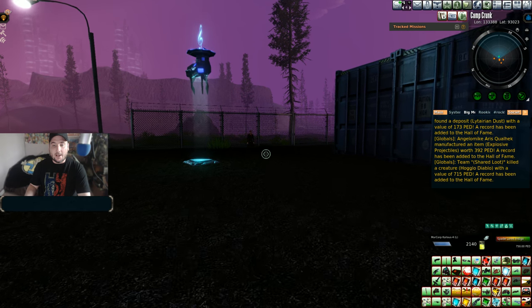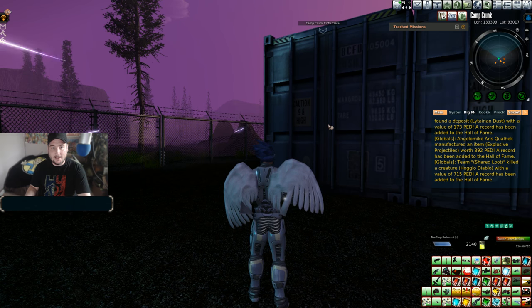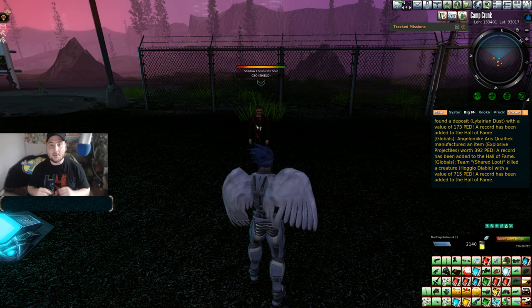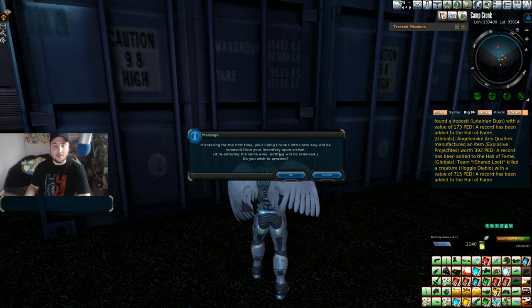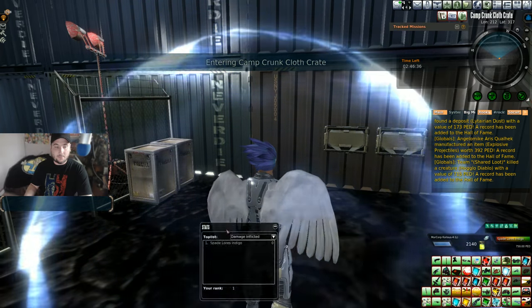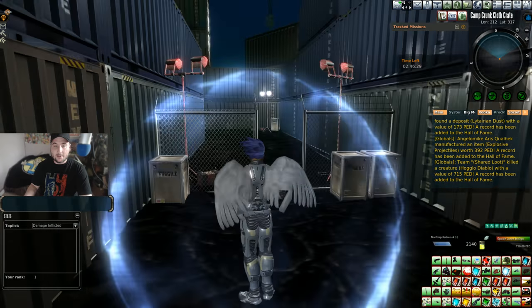We're going to take our Camp Crunk Cloth Crate key to enter the Camp Crunk Cloth Crate. Make sure you message Shadow the Unikit Soul if you want to go in, especially if you're going to buy a package deal. We proceed into the instance — this is a timed event, and as you can see we've got the timer right there.